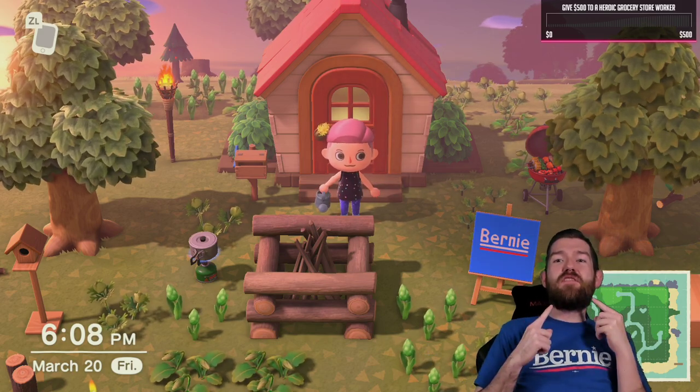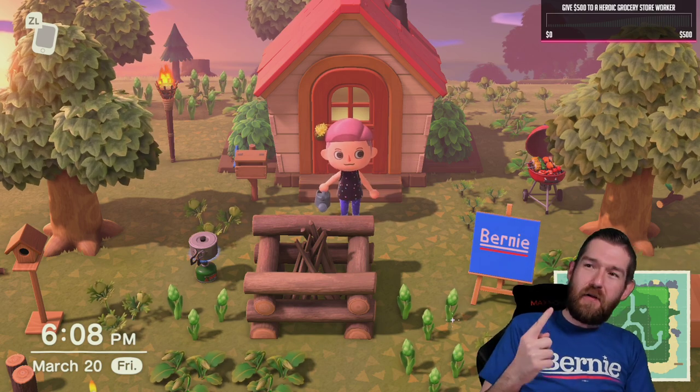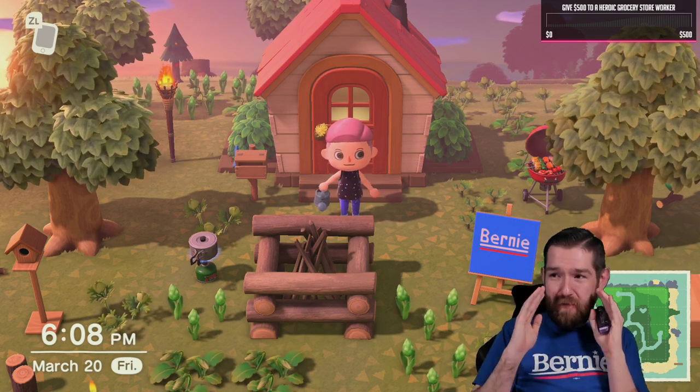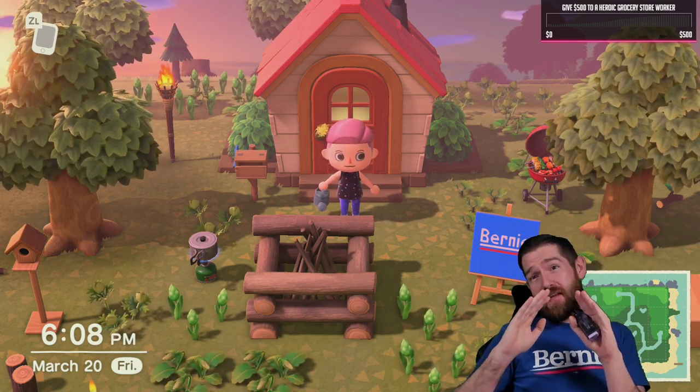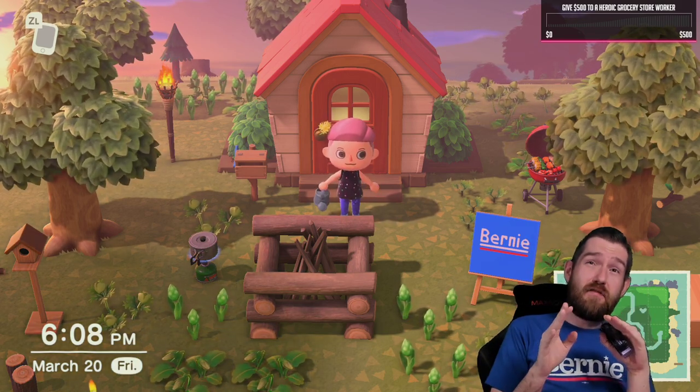Hey internet, your old beard buddy Jet here with a quick tip. You're asking yourself: how do I get that flimsy shovel, how do I get to the rest of my island? Well here's how. Once you've paid off your tent — I believe you may be able to do this before you pay it off — you can show Tom Nook bugs and/or fish.